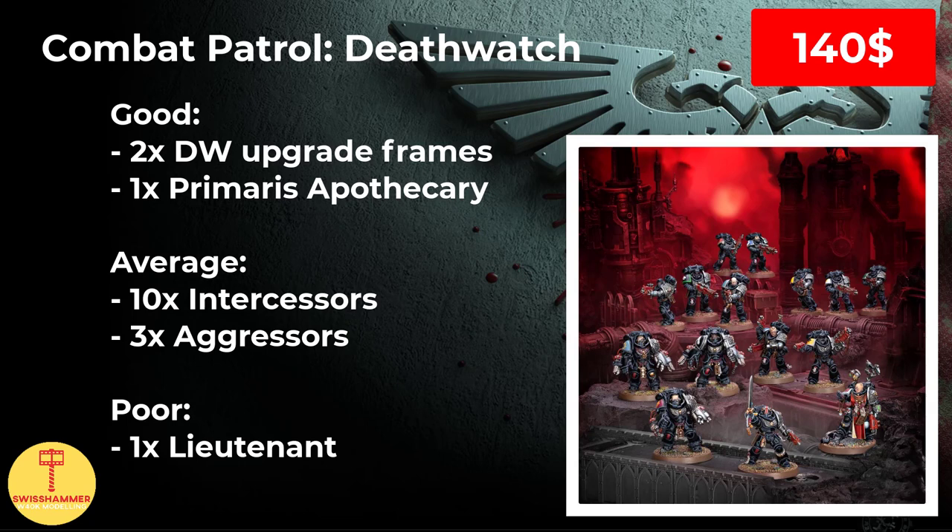While the two upgrade frames and the apothecary are excellent, the rest of the box has not much synergy with Deathwatch. The main reason for this is that the trademark of the Deathwatch are the kill teams, and these always require a minimum of 5 models of a certain unit. Therefore, including 10 intercessors is average at best, as you only need 5 for a kill team. You could of course aim for 2 kill teams, but especially for newer players, this locks you into one specific kind of list. In this particular case, you would want Outriders and/or Hellblasters, neither of which is part of any combat patrol. Along the same lines, the aggressors are still decent when included in the Indomitor kill team, but then you would also need to get a box of Heavy Intercessors, which are the mandatory starting point of that specific kill team. Sure, you can run the aggressors as they are, but you can do that with any Space Marine army, so why would they be in a Deathwatch combat patrol box?